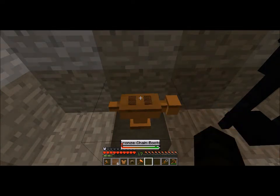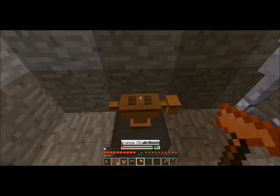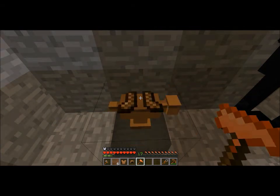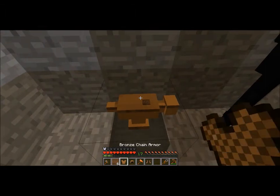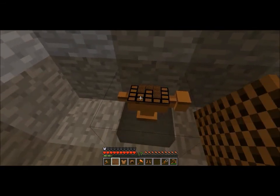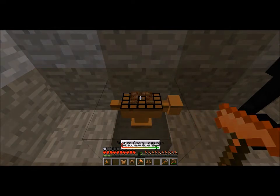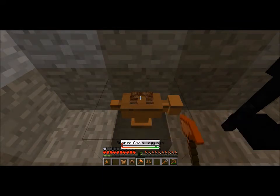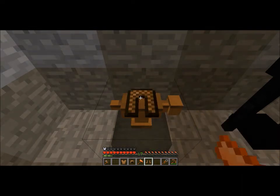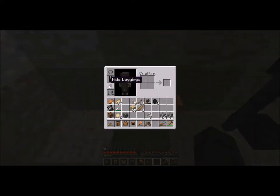Now we just need to make the pants and we'll be all set for a little expedition. I still need the weapon, but let's set up our pants like so and forge this. And we're just about done. There we go — full set of bronze chain. Let's take off our old hide armor, which is pretty much useless now.